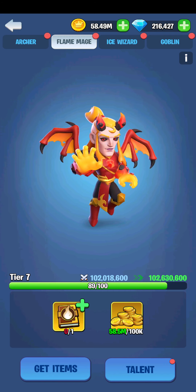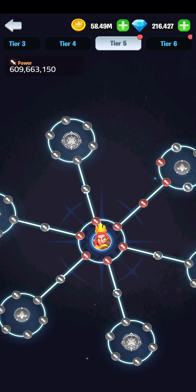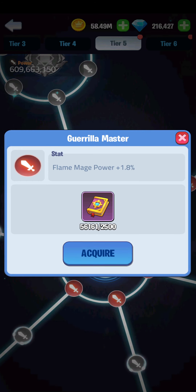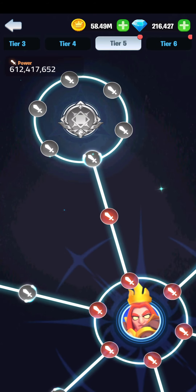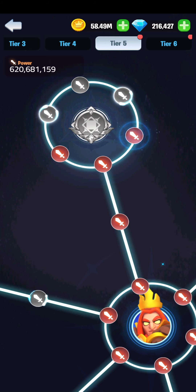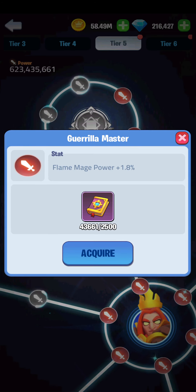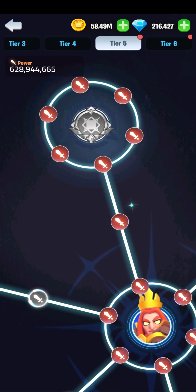Go to talent, bottom right, then go over to tier five. All you do is spend, spend, spend. There are a few ways of getting these books — like that new feature, I'll get the name up for you in a second.